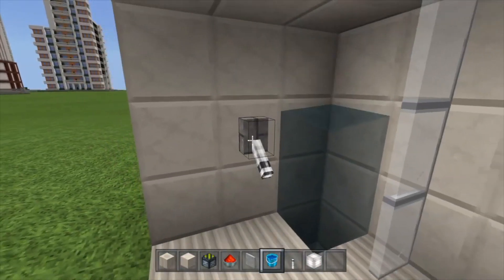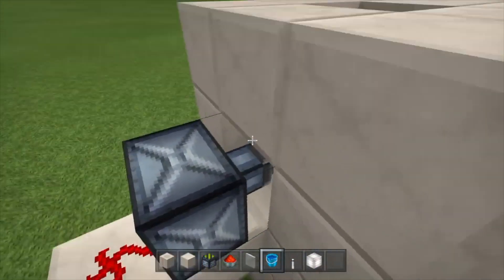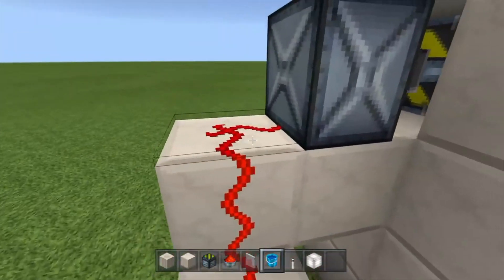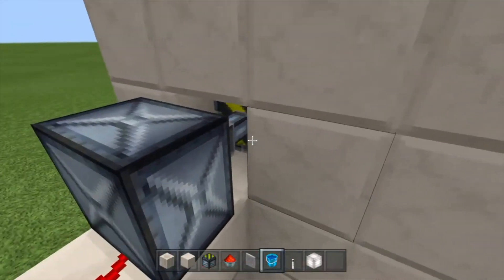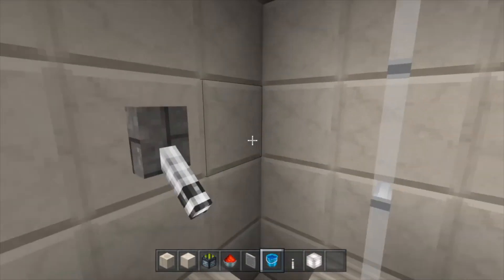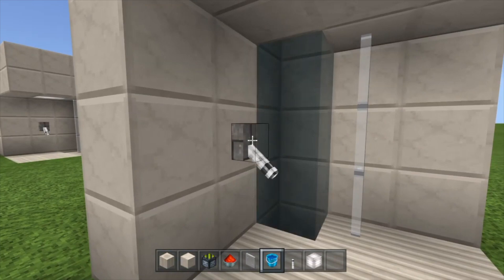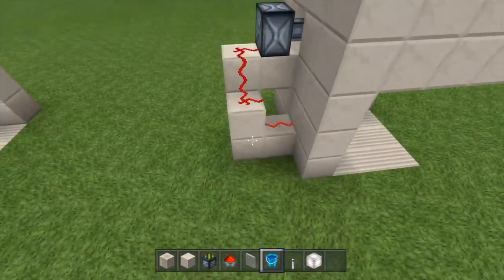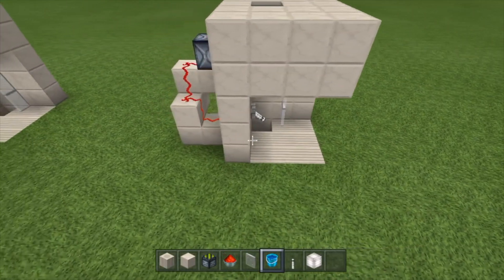It looks a bit complicated when you get to this part, but it does the rest for you honestly. The sticky piston just pushes the quartz block out to block the water, and then with redstone it just goes a little bit like that. So once again, a nice little overview of how this looks with the shower — a nice working shower.